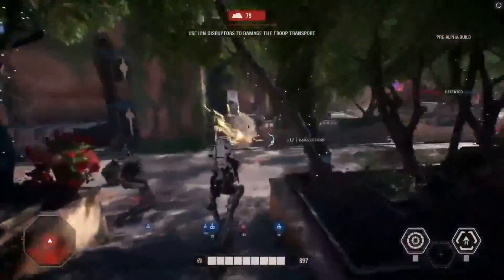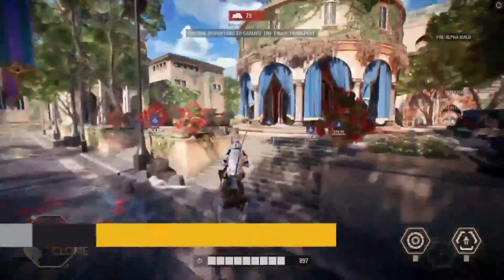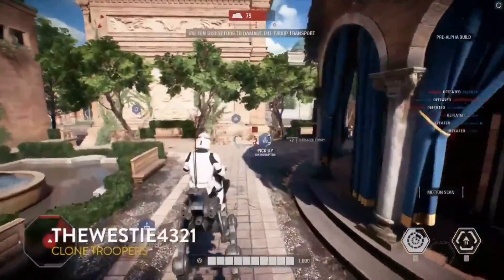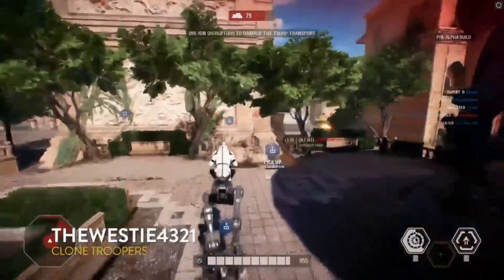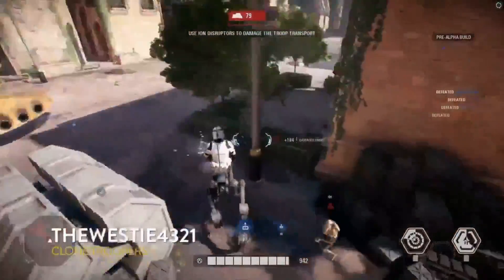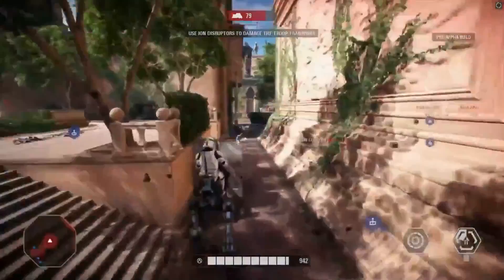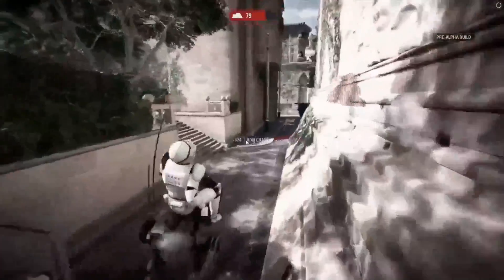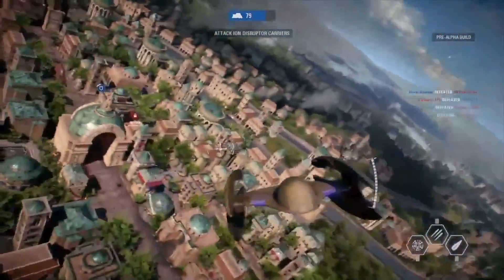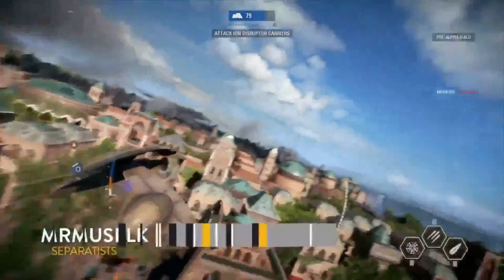Some AT-RTs are on the field now — finally! These are great for taking out those AATs. They're quick and have an ion charge ability that does extra damage against tanks. You can imagine three or four of these rushing around points on the battlefield. You can also run someone over. And the question of whether you can get shot off of it while on top — since your body is exposed — was answered almost immediately. Yes, you can.